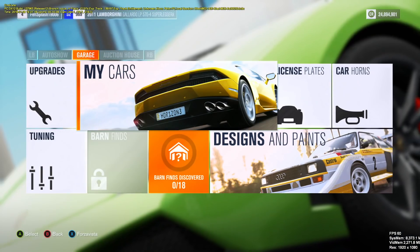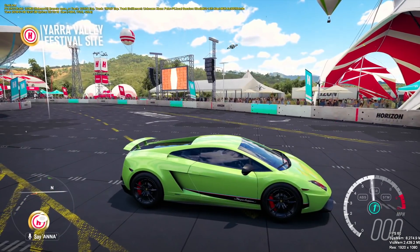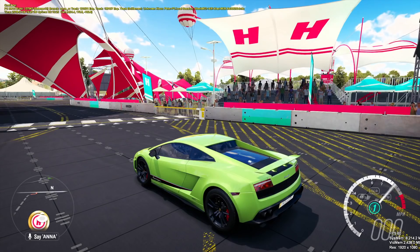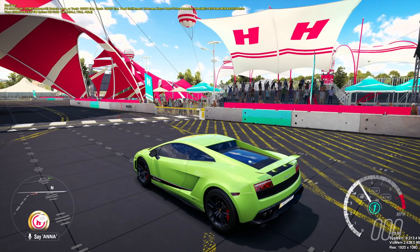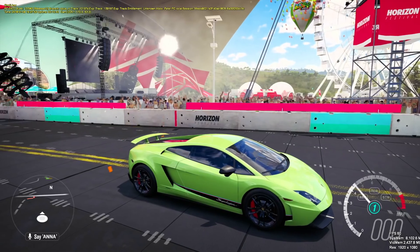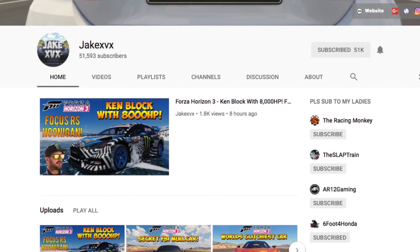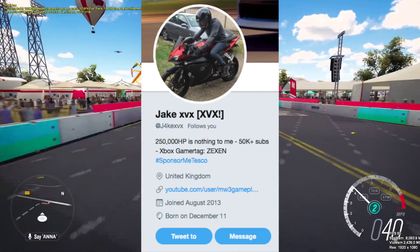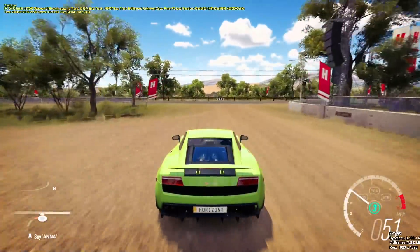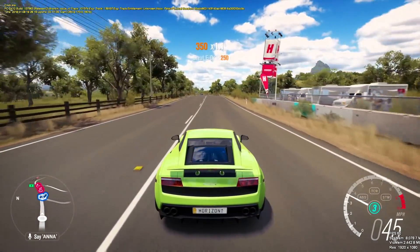We have stock tires on this for right now — I am going to throw on race tires later on just to see the comparison with the two. We got a lot of messing around to do today, man. It's the first time I've ever drove a car this powerful on Forza Horizon 3, so this is going to top off the highest horsepower car ever showcased on the channel. If you guys do want to keep seeing Forza Horizon 3, don't forget to slap that like button. Today would not be possible without the help of JakeXVX — he does run his own Forza Horizon 3 modding channel and he is the one who did all the mods for today. So huge thank you to him — channel link will be found down below with his Twitter.